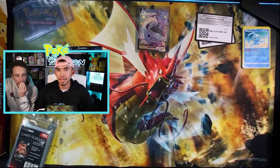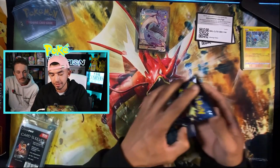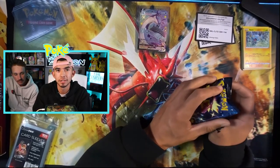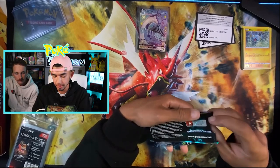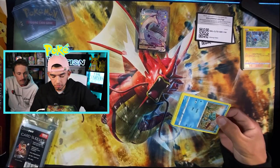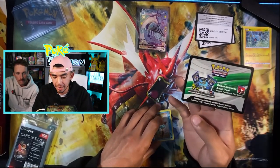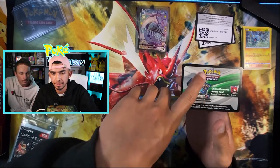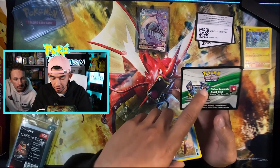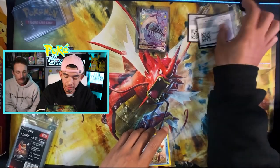Maybe since it's a new set they changed it up a bit, making it a little more fair. I gave up saving these packs, they're just going down. New set — they possibly changed up the code card. Also, if you notice, these ones aren't really as white; there's some gray now going along these cards. Also a new image on the card too. Super excited for that.